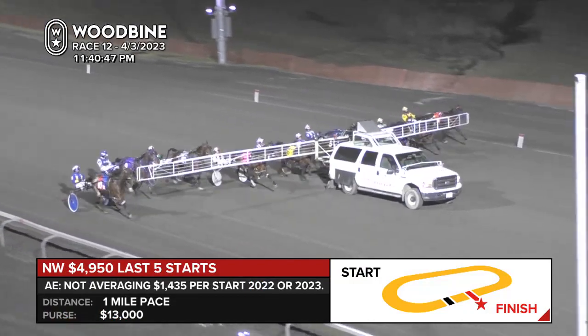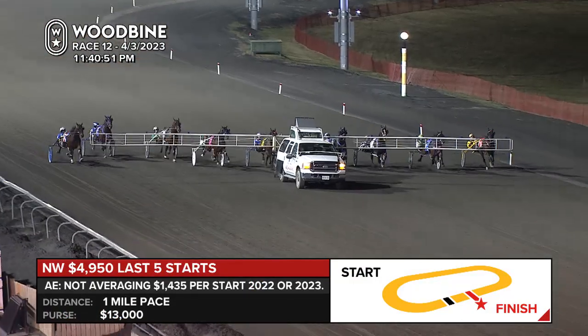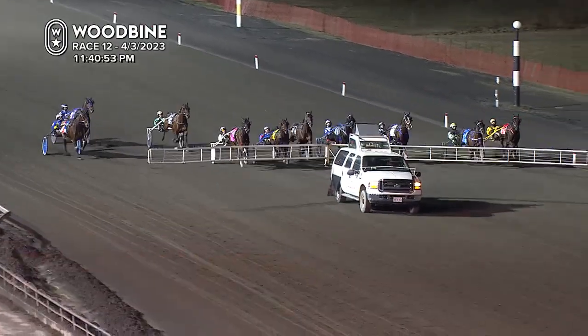Here in the finale, favorite is the codenamed Cigarbox, the 4, Cullen aboard. We're set for a start. They're off and pacing, and a good beginning in the center.